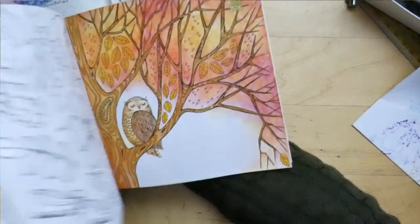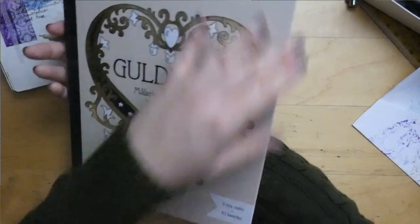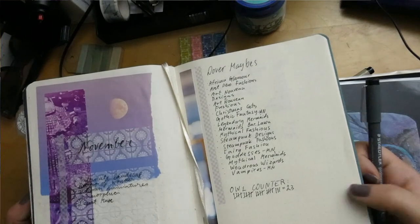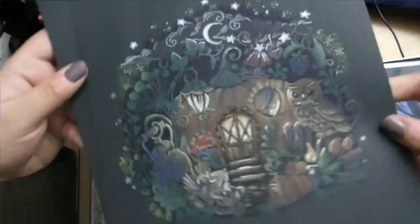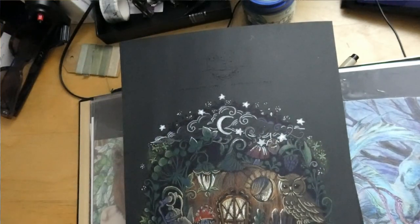I found another owl in a Rita Berman book — it's this little guy. And the last page with owls is this one, and here we have two more. I found another one — it was in my folder, that's why I forgot it. It's probably from about a year ago. This is a page from Rita Berman and there's the little owl, so I have one more.